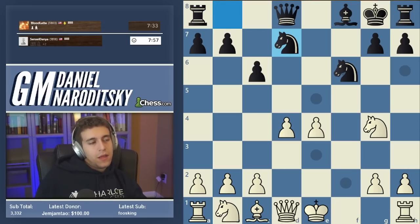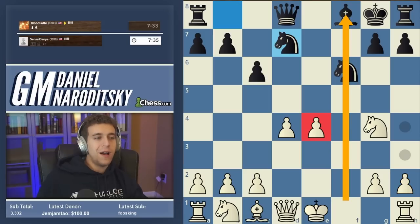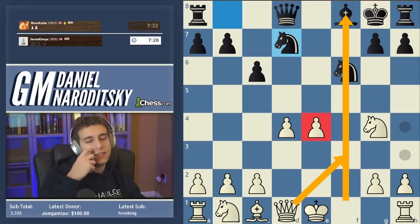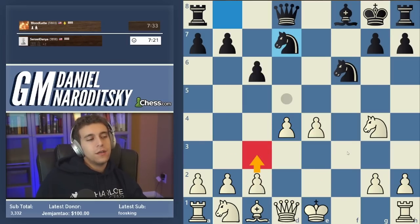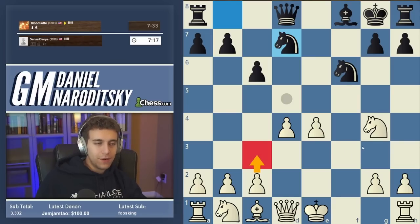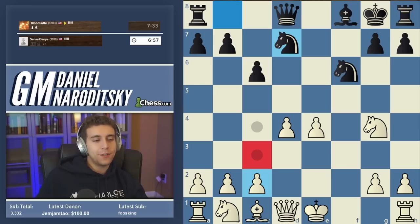Knight d7 is about as good a move as any, but it leaves our center intact. We can decide between the materialistic approach — knight c3 to protect d4 — or we can just castle. Do we really care about the c4 pawn? What we care about more is the open f-file and activating our pieces quickly. We have the move c3 threatening queen b3, but I don't love c3 because it doesn't address development — that square should be reserved for the knight. So I'm having a hard time deciding between castles and knight c3.